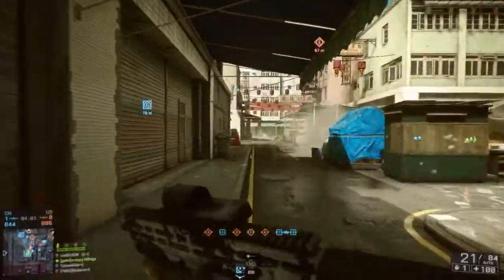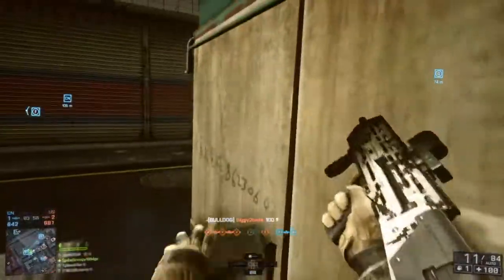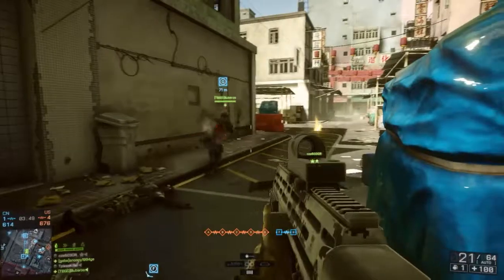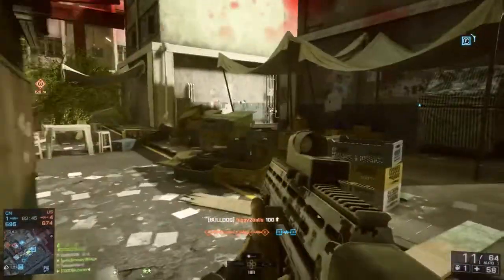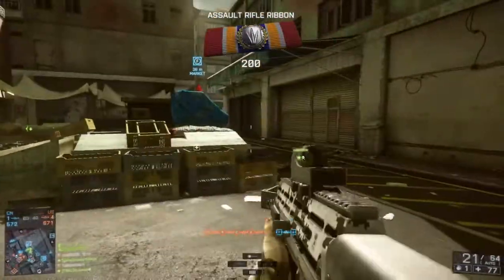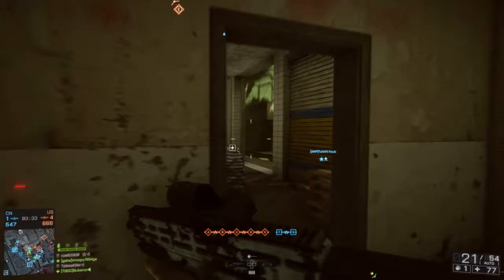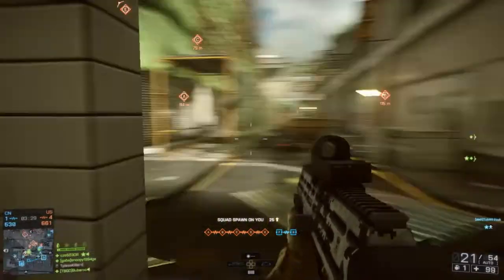Right now I'm gonna try to take down a group of enemies that are killing my team. As you can see, I do have to reload more frequently when taking on more than one enemy at a time. I recommend using the assault class with this gun — you'll have a health pack, so throw that down if you get shot while reloading and you should be okay.